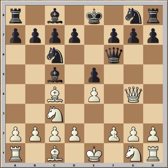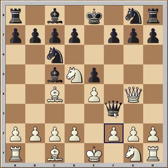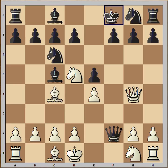Black played queen to f6, defending the pawn on g7 and also attacking the pawn on f2. You would expect white to play knight to f3, but he played risky and aggressively — knight to d5, attacking the queen and allowing black to capture on f2 with check.